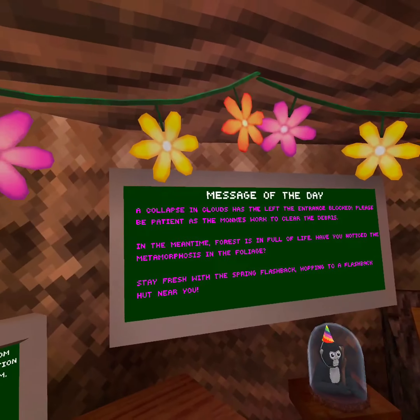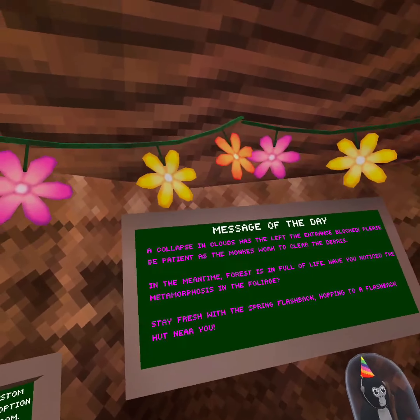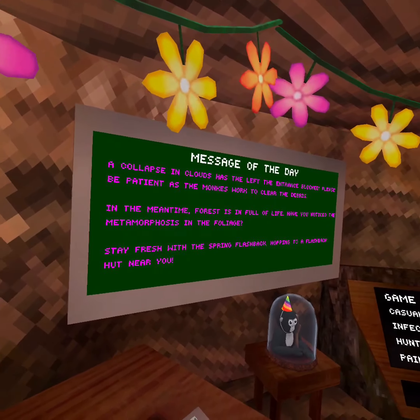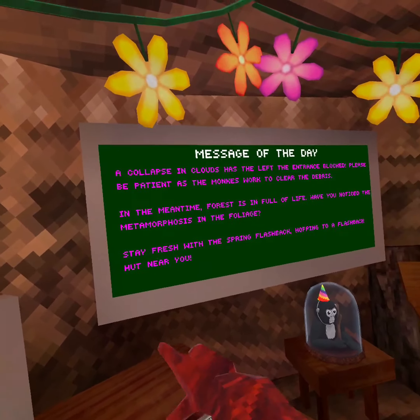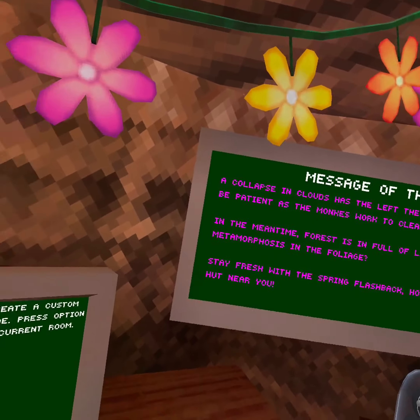A collapse in clouds has left the entrance blocked. Please be patient as the muckets work to clear the debris. In the meantime, of course, it's full of life. Have you noticed the metamorphosis in the full eye edge? Stay fresh with the spring flashback, hopping to a flashback hunt near you.